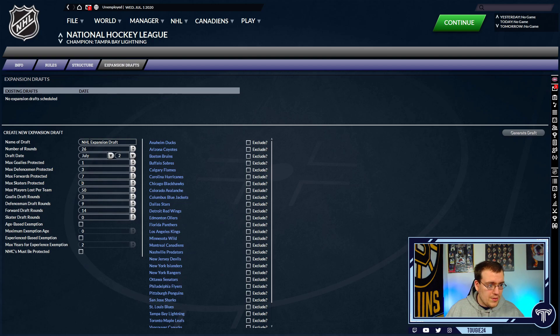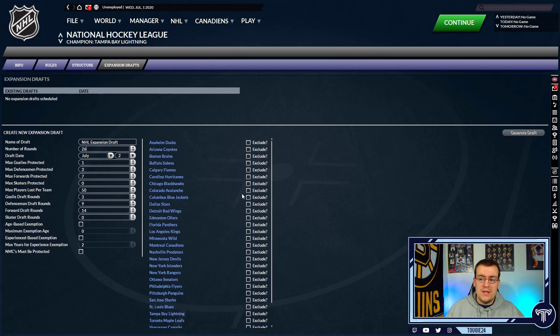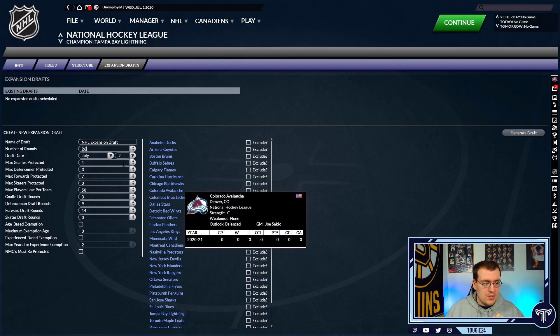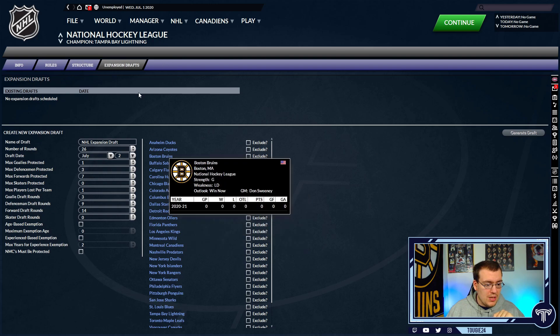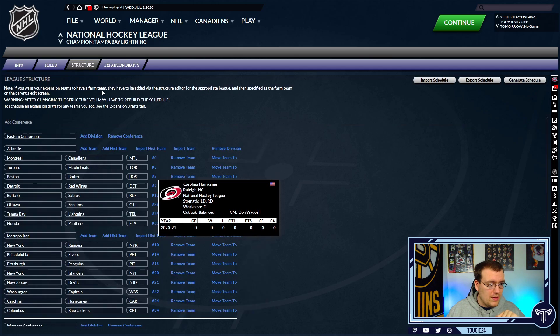Here is where you can set up the different settings for the expansion draft — the draft date, the number of rounds. If you're doing this, you're going to want to set it to 30 teams, not 31, and exclude the Vegas Golden Knights, because in real life they are not going to be affected by the Seattle expansion. You can set up the number of players teams have to protect — by default it's one goalie, three defensemen, seven forwards, which is accurate. The max players lost per team should be set to 1, not 50, otherwise you'd be able to take more than one player off each team. Also, I highly recommend enabling the option that no-movement clauses must be protected for a realistic setup.